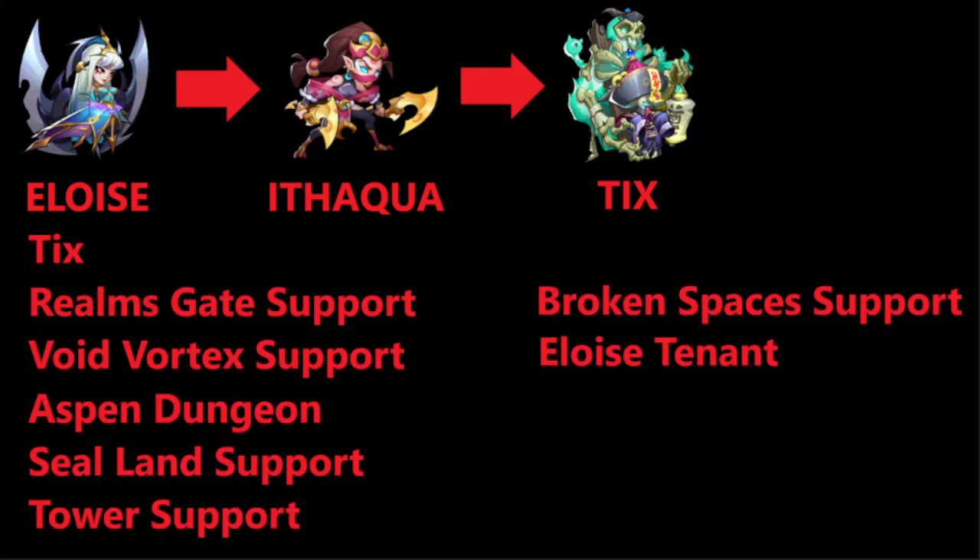Next up we have Tix. Tix is an all-around support — he can do some damage, and his death passive does damage even if he dies instantly. He also decreases enemy attack. He is a good support for Realms Gate and Void Vortex. Aspen Dungeon is his strongest point — you will definitely clear it by this point if you haven't already. He is also used in Sealand up to 25 or even higher. In Tower he is very strong, probably getting you to Tower of the Rim by himself. In Broken Spaces, he keeps stealing and exchanging enemy attack, decreasing boss damage by a lot. He is again an Eloise tenant when she gets to V4.